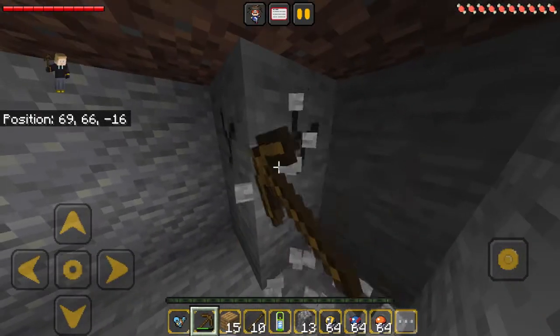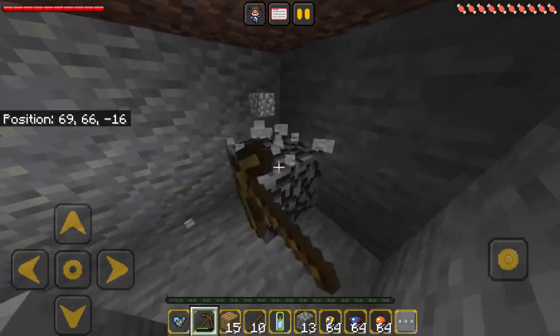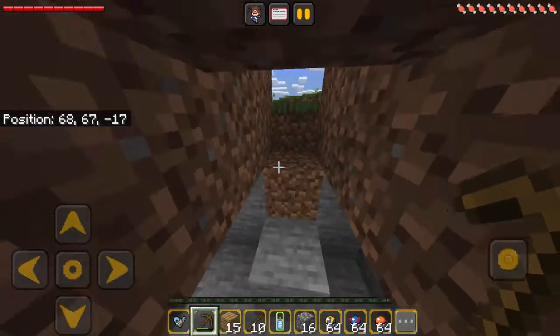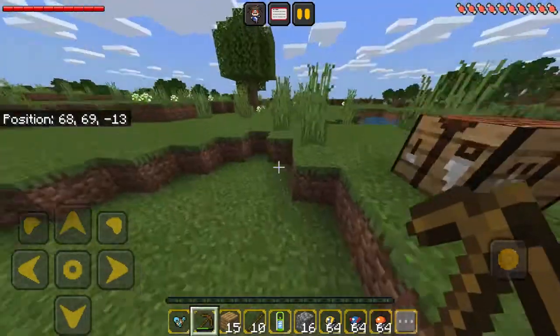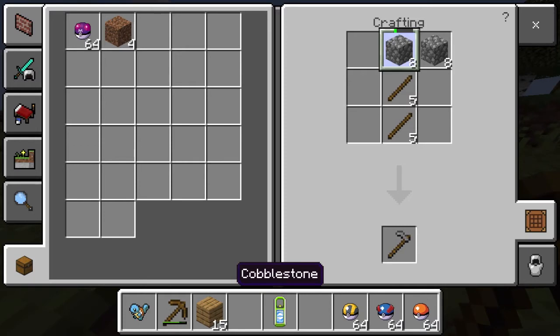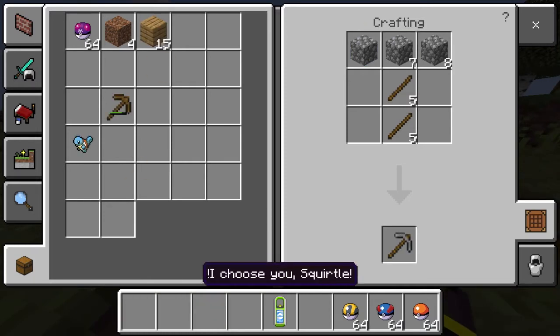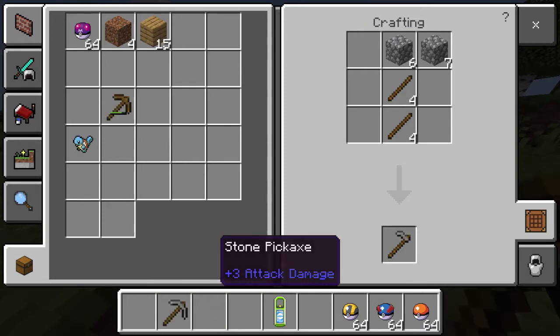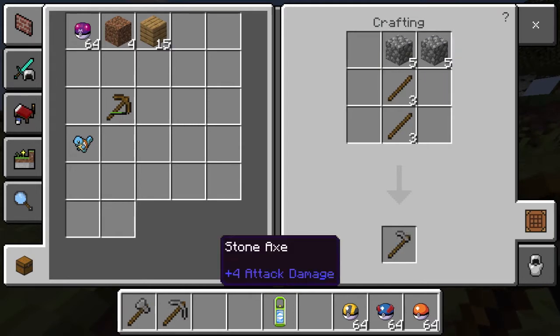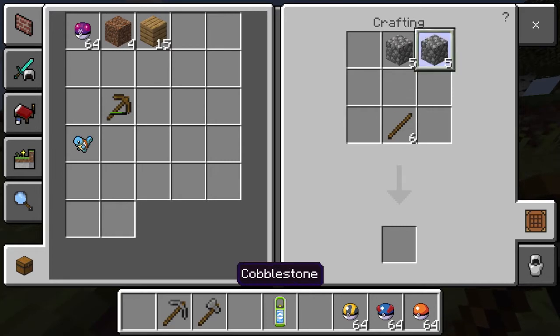So let's just get some cobblestone and make my stone tools. I don't want a stone hoe — okay, I said I don't want a stone hoe. But I do need a sword.